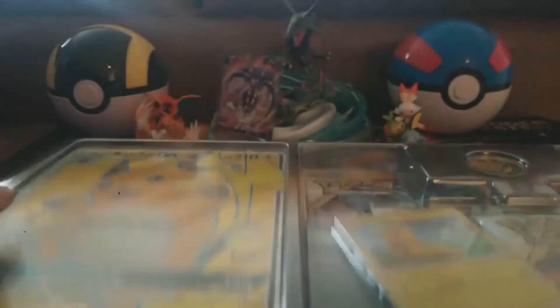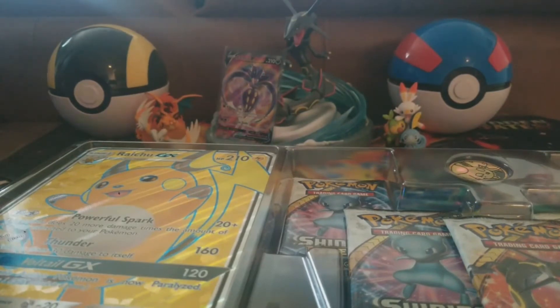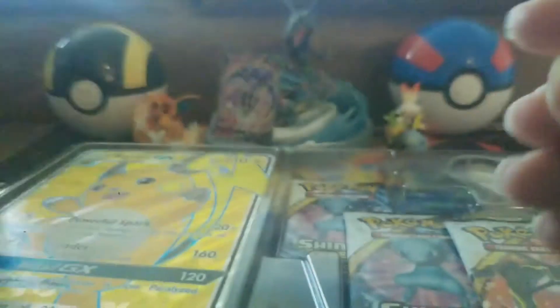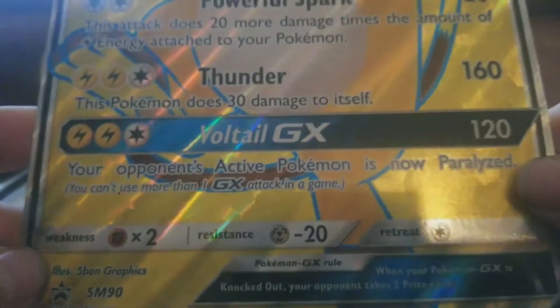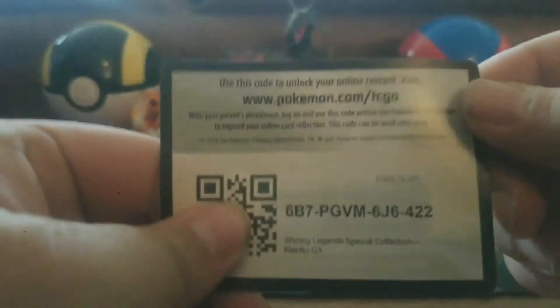I've opened this box like two or three times already, but it's got a pretty decent amount of Shining Legends packs, so that's why I continue to buy it. Besides, these promo cards are pretty cool — we got the Pikachu one right here, and we also got the Raichu full art promo card. We also have a little Raichu coin, and one of my favorite things to collect: the oversized cards. I like the full art ones with the texture. And of course we have five Shining Legends booster packs with the code right there.